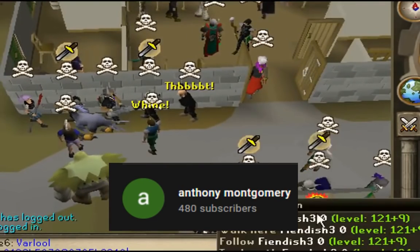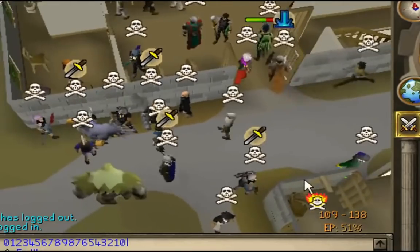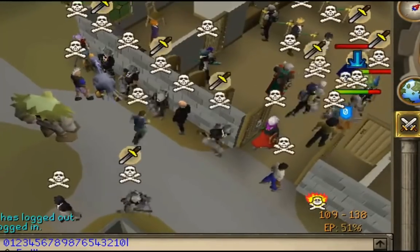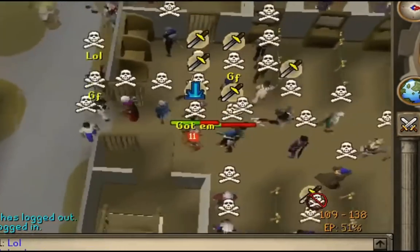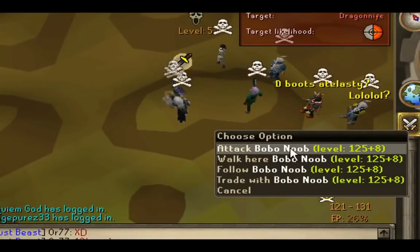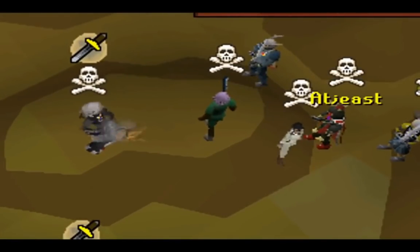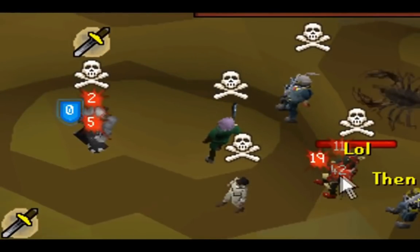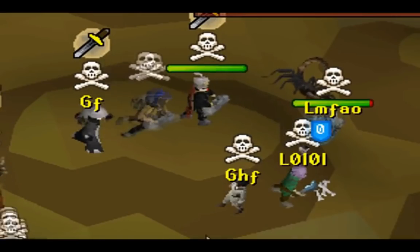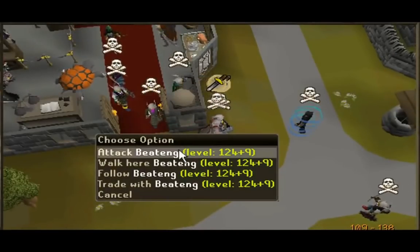On its release of September 9th, 2009 and for a couple days after, there was a PvP glitch where if you had five or six people — or even two or three — and you all spec'd the same target at the same time, even in single-way combat, all the hits would stack up, allowing you to effectively pile someone without being in multi. With the increased accuracy of the special attack, it could hit through things like Bandos, Barrows, and other armors with pretty good ease, most of the time guaranteeing a kill as long as you had enough people.